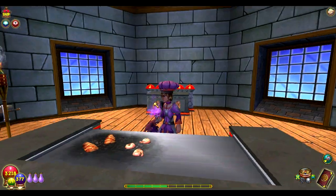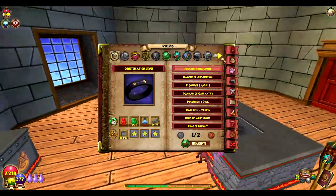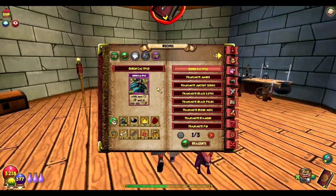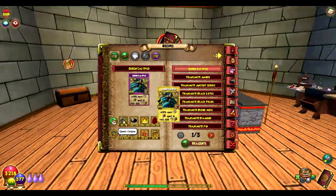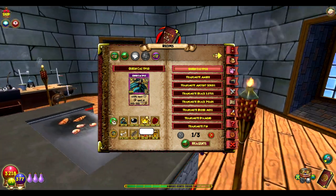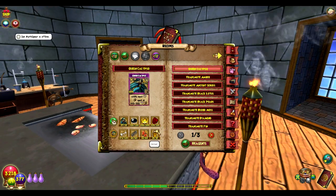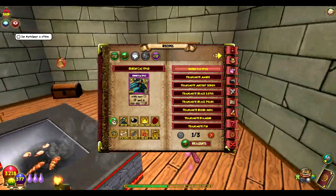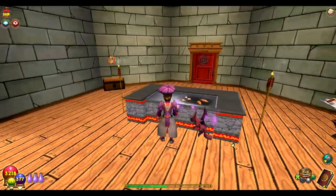The first thing you have to do before you start any recipe is look at all the ingredients, all the reagents, everything you need for the spell — I mean meal. Here we have Queen Calypso. We need eight different things: the treasure card Queen Calypso, the perfect onyx, ghost fire, blood moss, bone, spring, sunstone, and amber. So eight reagents. I'm going to show you where you can get each of these reagents so you can craft this spell for yourself.